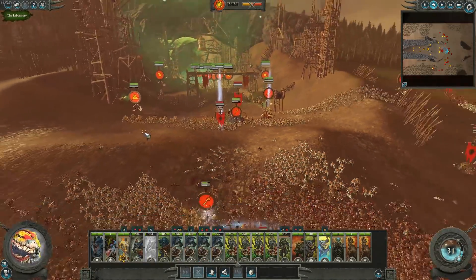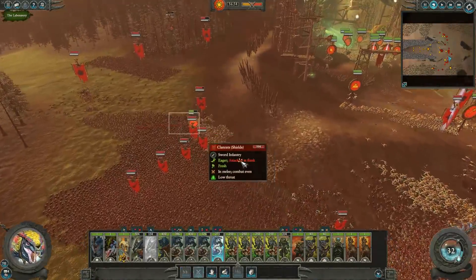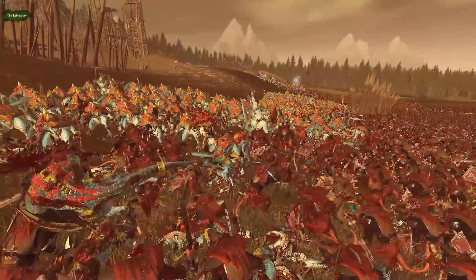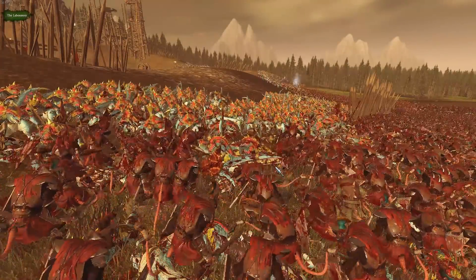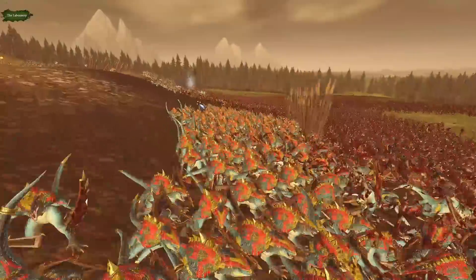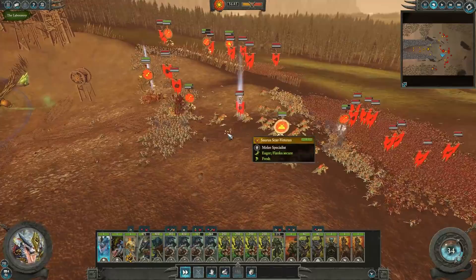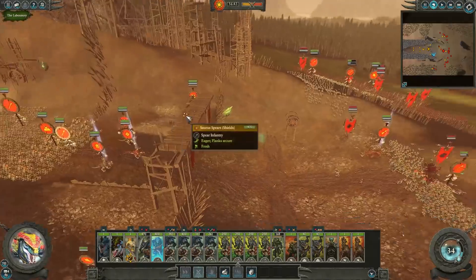We're going to have to send in these Croxigors as well just to start thinning down the ranks of the Skaven. There are just so many of them, especially on this left flank. With Steel Faith Overhaul, the Skaven aren't as bad as in the base game - they can actually hold their own with huge number advantages as you can see in this battle. Let's send up Croc Guard as well because he'll offer a good morale buff and can do good damage to the abomination.